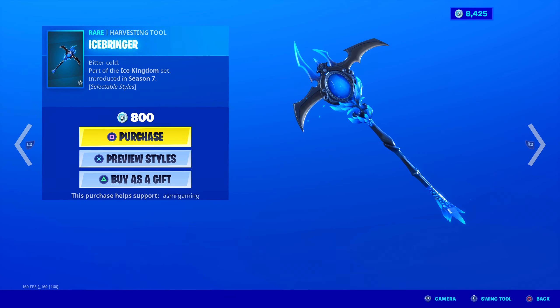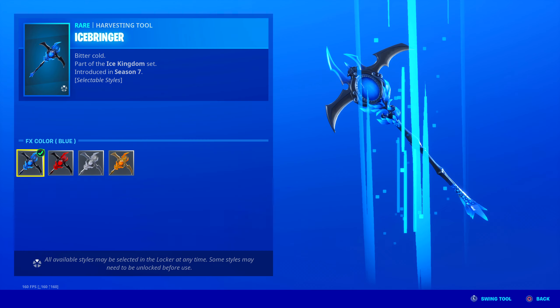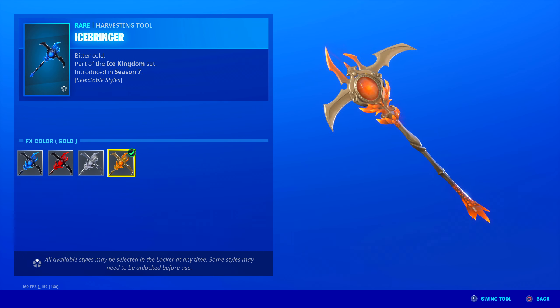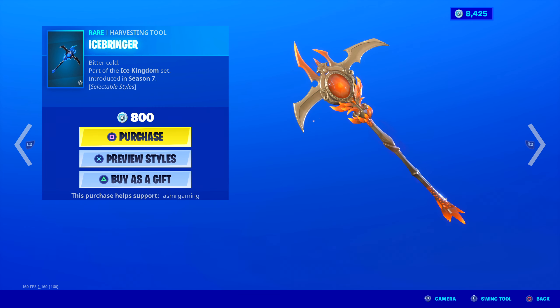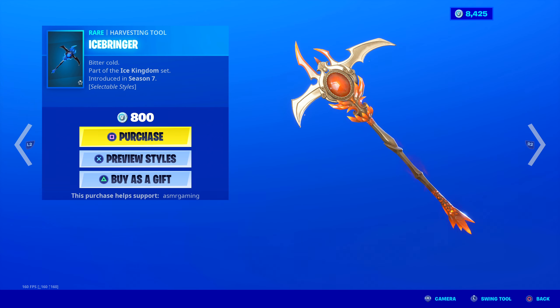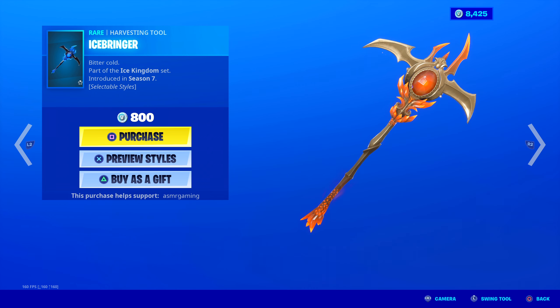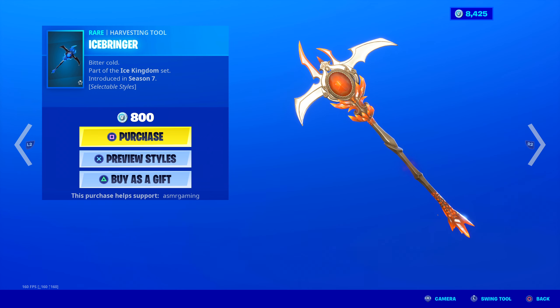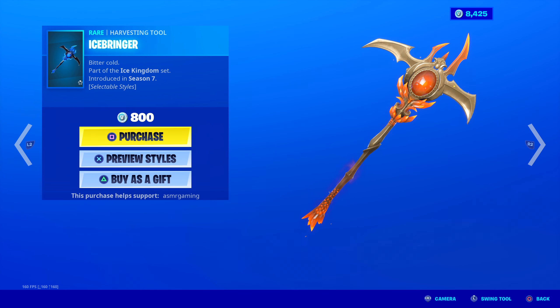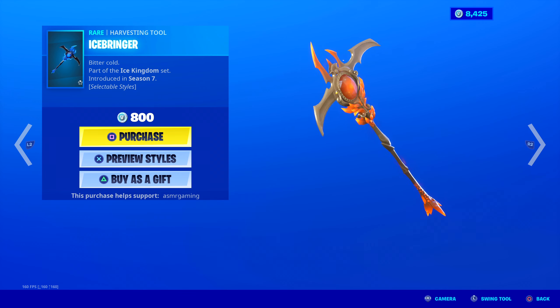The Ice Springer harvesting tool is back — Bitter Cold, part of the Ice Kingdom set. So many edit styles. Look at this harvesting tool — 800 V-Bucks. It's already animated; there's sparkling and shimmering light going around the gems at the bottom and top when you strike. Ice explosion. Love it. Sound is great, and for 800 V-Bucks this is a steal. Amazing harvesting tool — love the sound, love the animation, and the design looks insanely good.